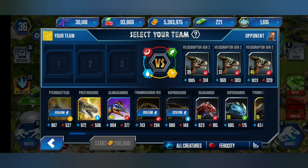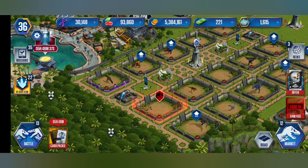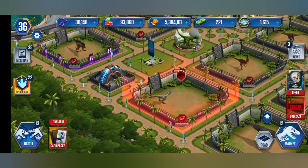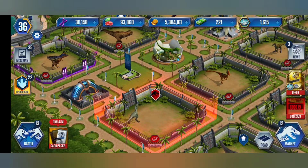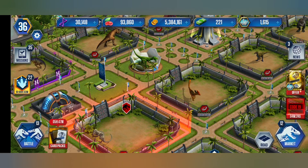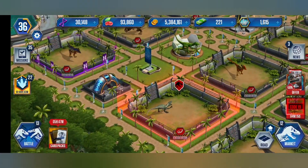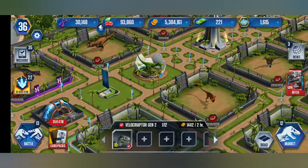Oh my god, it's the exact same — oh my god. Code 19 — which dinosaur is it though? Is it the Velociraptor Gen 2? I'm pretty sure it's the Velociraptor Gen 2. You know what, I think we should send Owen — that means I won't get any S-DNA. It's another one. Okay that's the Velociraptor, so this has to be the Velociraptor Gen 2. Send Owen — let's just check.